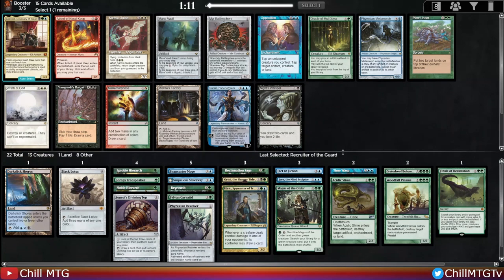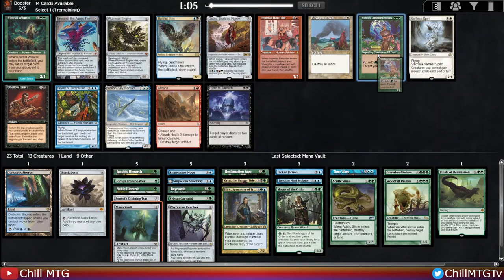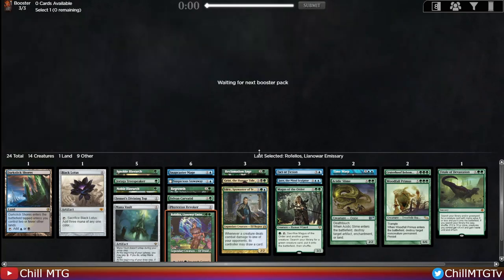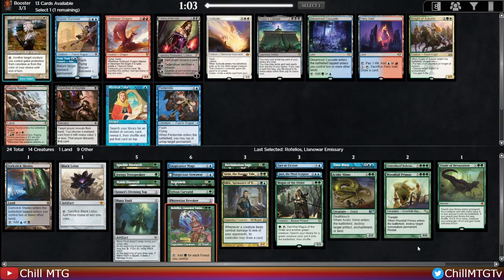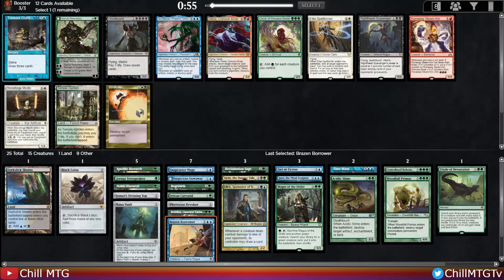Pack three — give us something juicy. There's an Oracle of Mul Daya, Mana Vault, Leovold, and Phyrexian Metamorph — all great cards. I'm going to take the Mana Vault; it's just too good to help us cast our spells. We already have some one-drop acceleration but Mana Vault is very helpful. Then there's Rhonas — yeah, that's what we want. We already have Regrowth so we don't need Eternal Witness. Then there's a Brazen Borrower and a Dream Root Cascade — the interactivity of Brazen Borrower is very strong in this format, so I'll pick that up and maybe Dream Root Cascade will wheel.